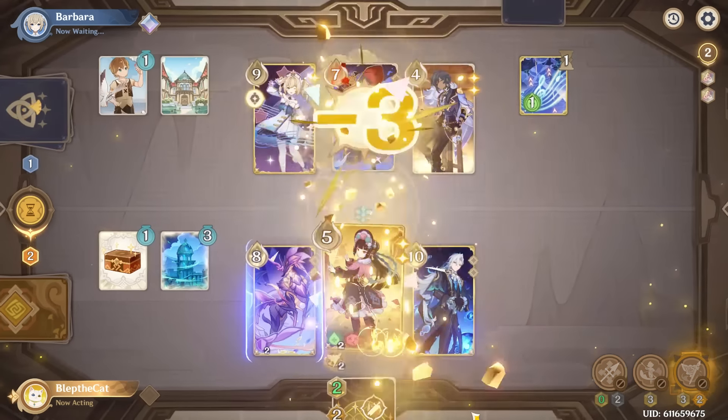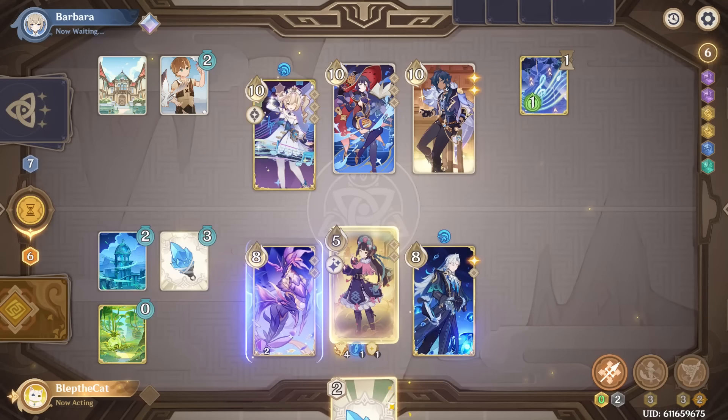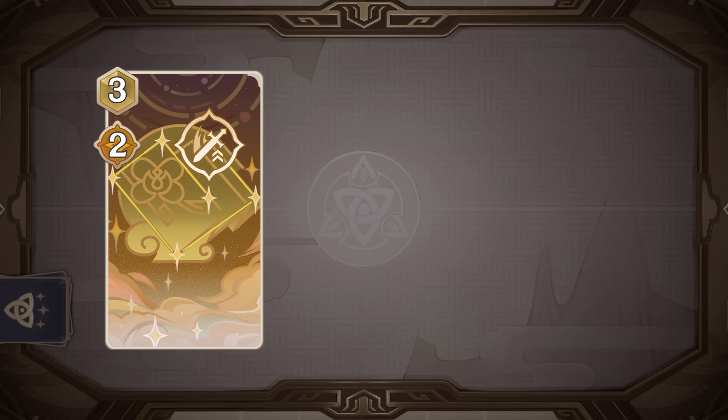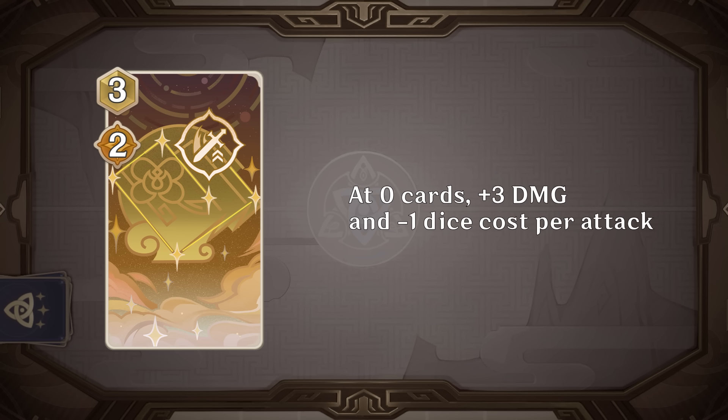Her talent card uses her burst, and while equipped, her formation status will add an extra plus 2 damage if you have exactly 0 cards in hand — note that this is in addition to the plus 1 you already get, for a total of plus 3. Yunjin's talent is extremely scary, as there's no limit to how many times you can trigger the plus 2 damage. As long as you have any formation stacks remaining and no cards in hand, you're doing plus 3 damage in addition to the 1 die discount on every normal attack. This is an insane bonus and one of the highest value talents we've ever seen, perhaps enough to rival Bennett's talent.